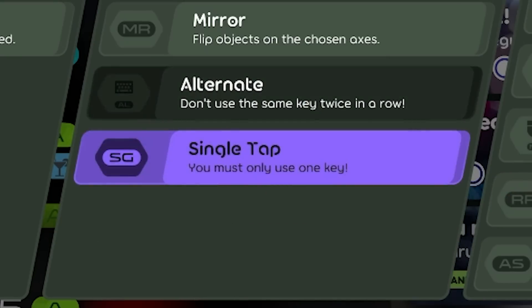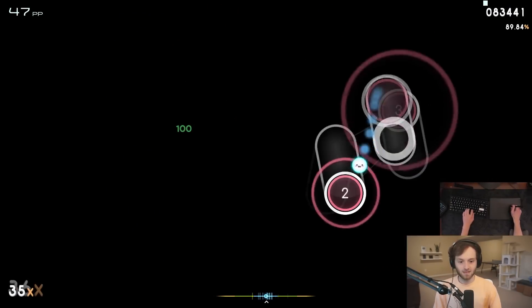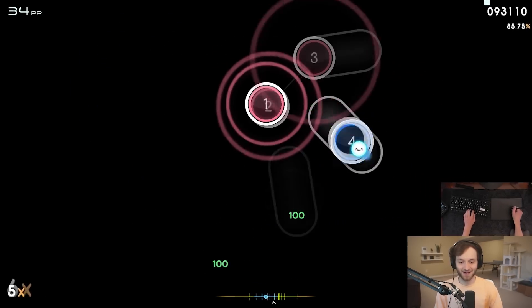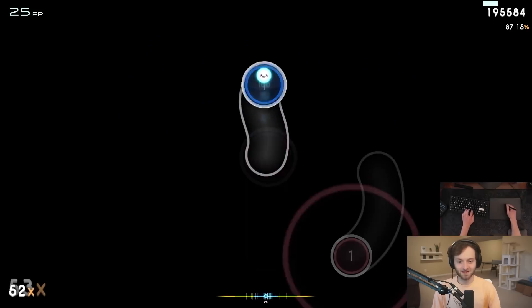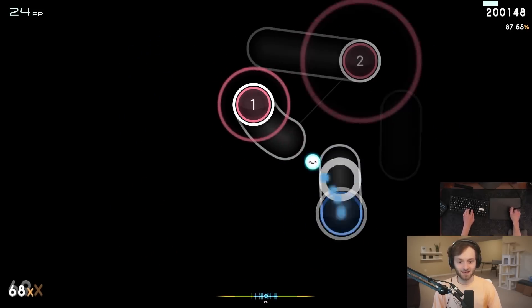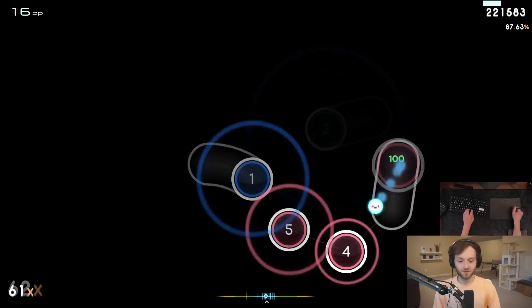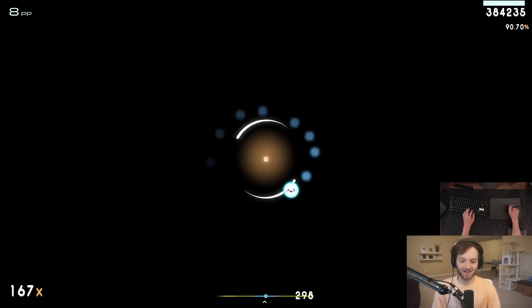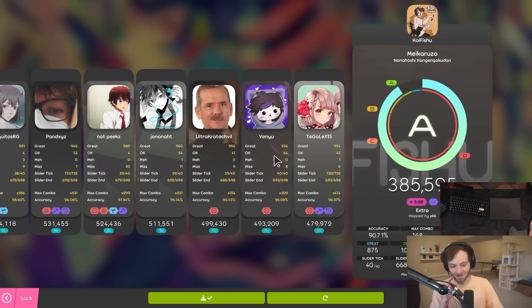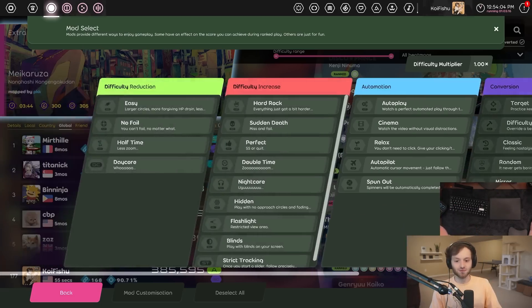But before that, let's play with single tap — only using one key. Maybe doing this unwarmed up isn't a good idea. I'm not doing too well. I can't single tap the triples — this is actually kind of sick. There's also the alternate force mod I've already looked at, but it's nice to have the single tap alternative if you want to train single tapping, and also use it in a multi or a 1v1. I got rank 177 with just 8pp. Those are the new mods added to OsuLaser as well as the new mod menu.